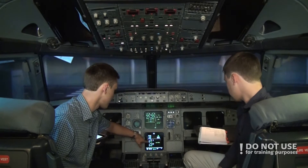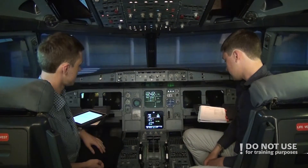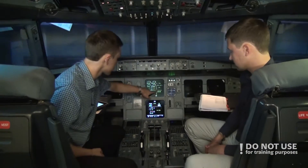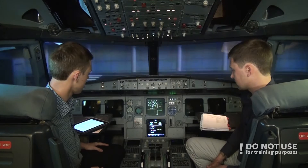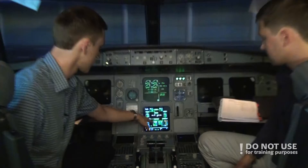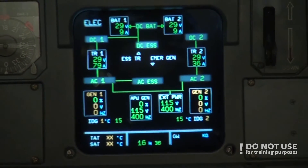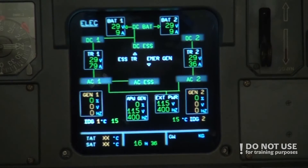On the monitor we can see the flap open, and then the APU is starting. We have the 'available' indication shown, so the APU is starting and available. On the electrical page we can see we have external power and we have APU. We'll stay on external power as long as possible to save the APU and maintenance costs.